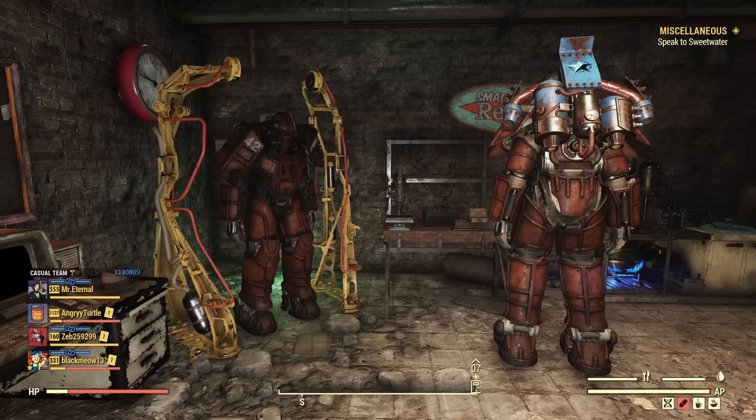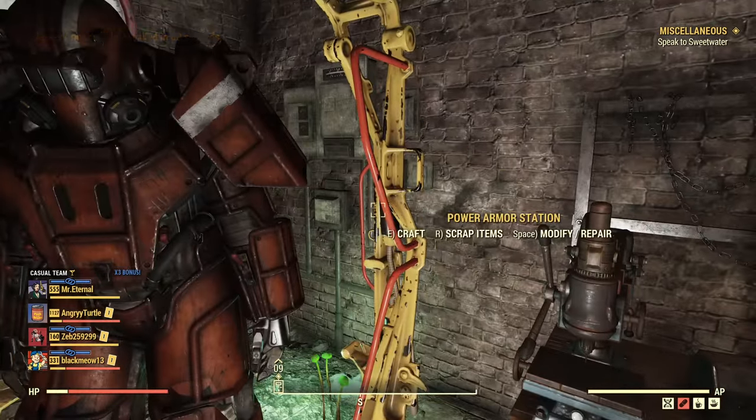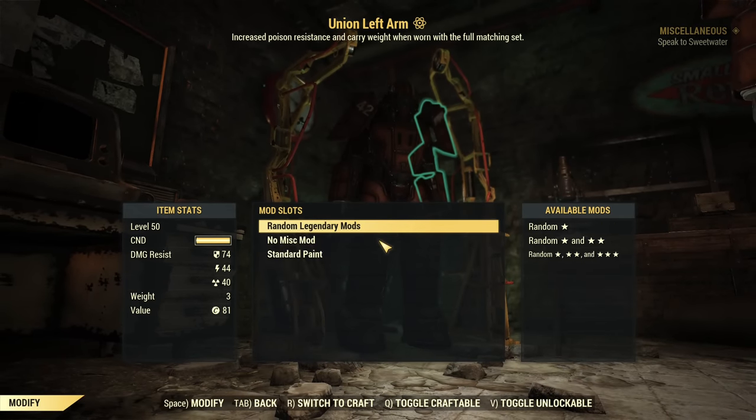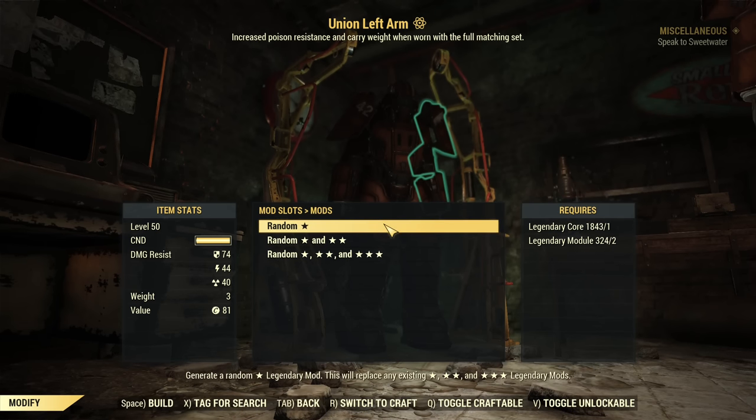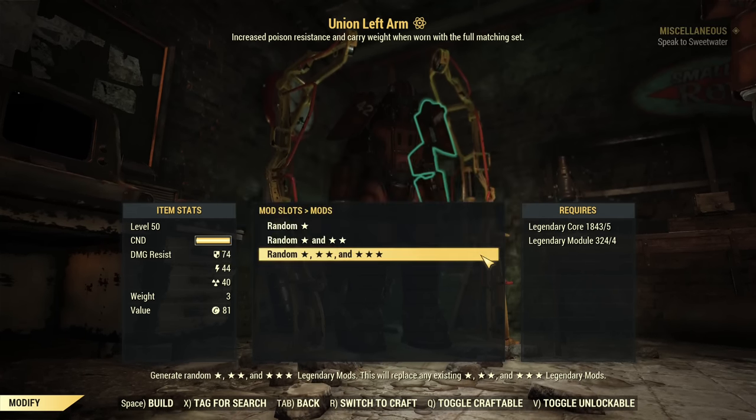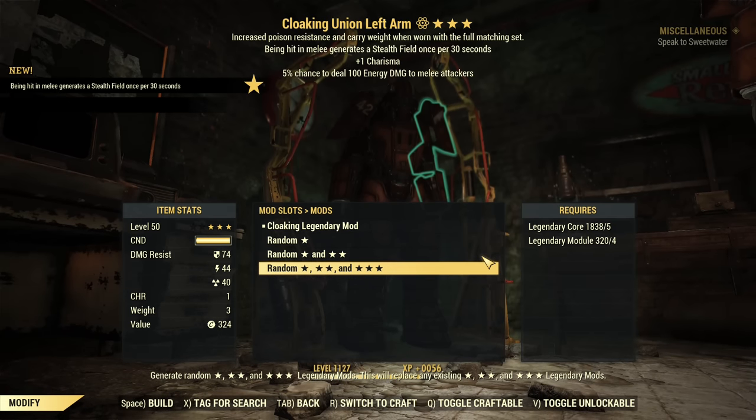I will be just re-rolling. What I'm aiming for is Overeaters for the first star and weapon weight reduction for the third star. I would be good if I just get weapon weight reduction on one set. Those are the pieces I will try to save — I'll keep the best ones I can roll first, and then I will be re-rolling.